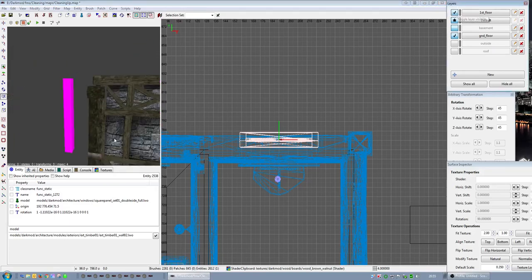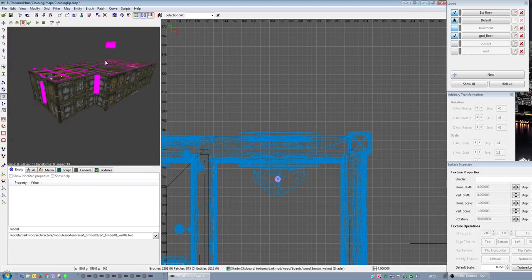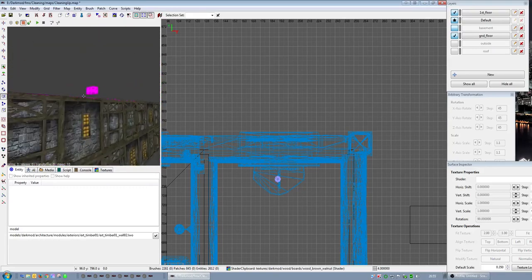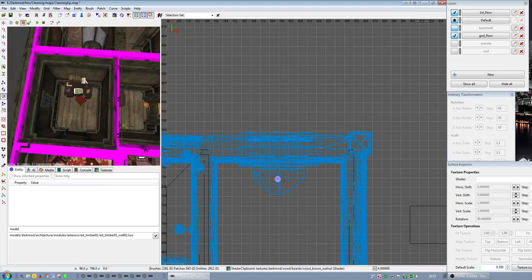First floor — just copy everything from what I put on the ground floor and move it up one. There's also a little window I put into the secret room as well.